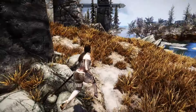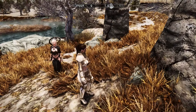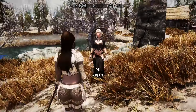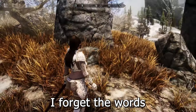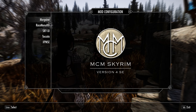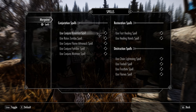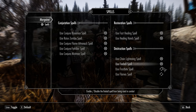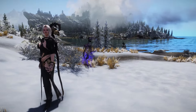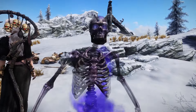Morgan really feels like a follower who doesn't just follow you, but also talks with you in different situations. In the mod configuration menu you can select different spells for her, including Destruction, Conjuration, and healing options. She can summon a skeleton which throws ice spikes.